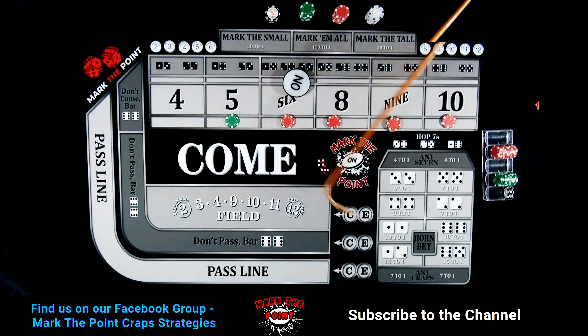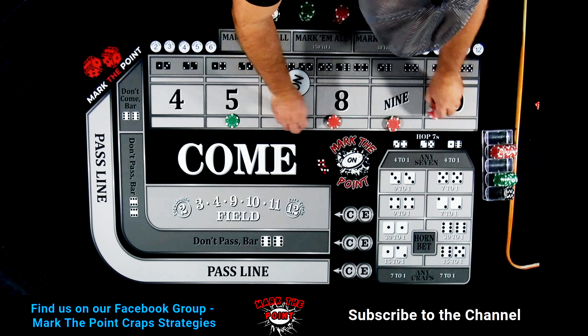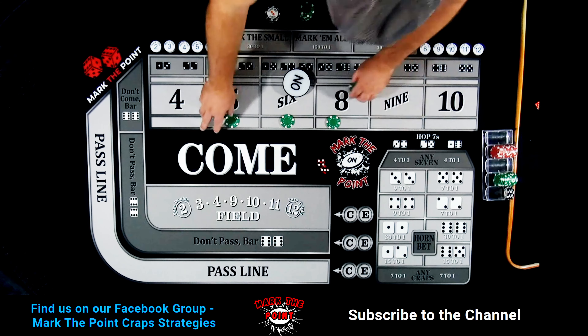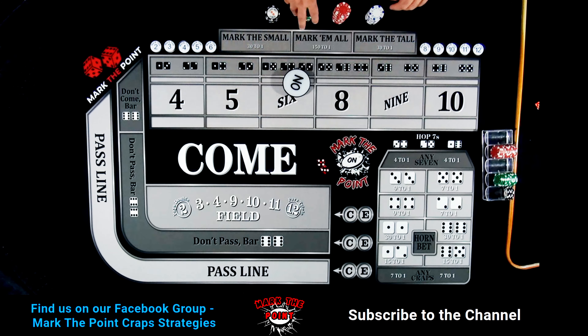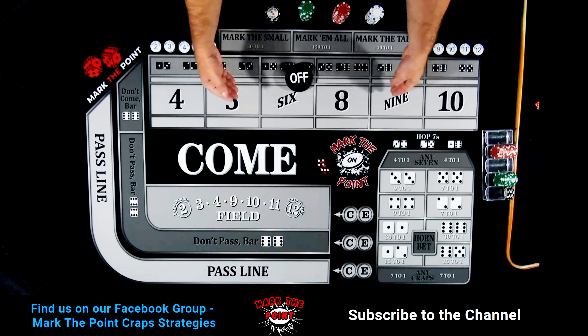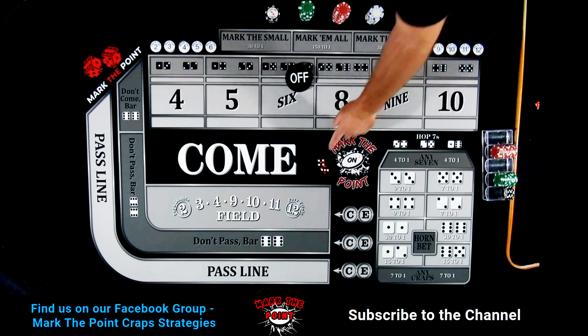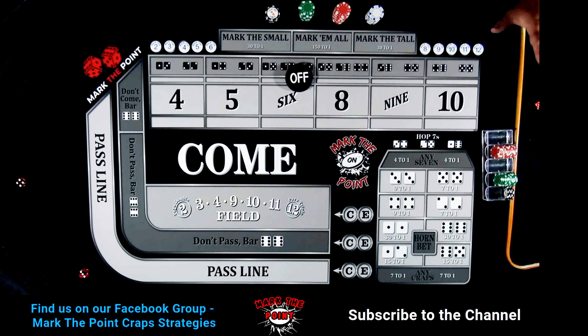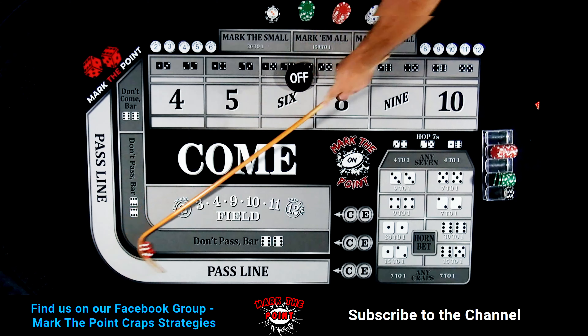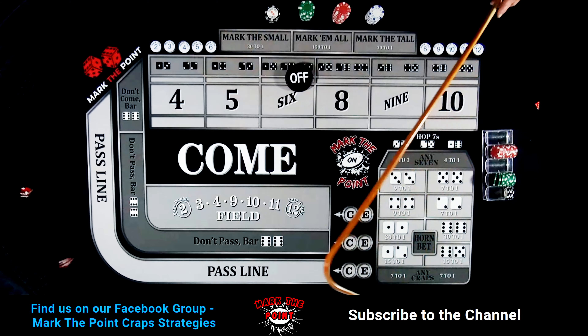And there's a 4-3-7 — ouch. That's only two hits we've gotten out of it. Not really making a whole lot of money right now, just kind of going down. That's okay — you will get those runs where you have guys pressed all the way up and it really works in your favor. But you've got to have that sustainable bankroll. We're not playing the pass line, and this would have been a pass line winner — the 4-3-7, no help to me.